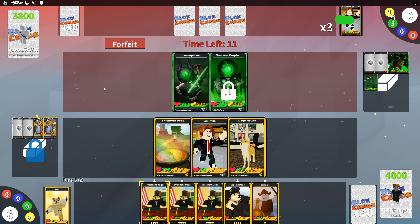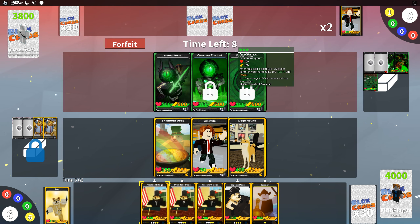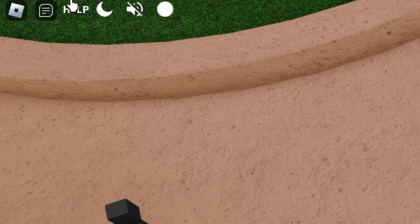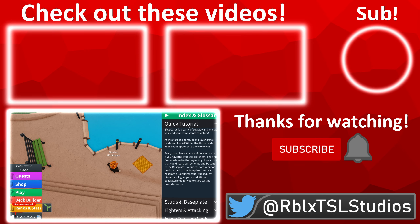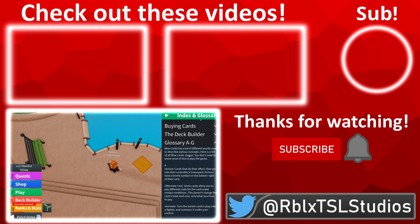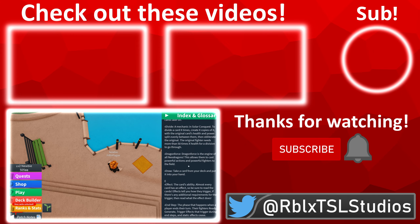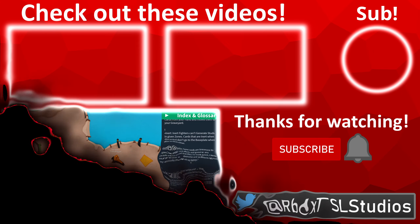That is everything you need to know as a new player in Blox Cards. To sum it all up: make sure you know about the board and all the areas, know how to read cards, fight players around your level, make good use of your rewards, and make sure your deck is compatible with all the cards inside it. There are resources if you need additional help — in the top left-hand corner there's a help menu with a huge plethora of different information and terminology. Blox Cards also has a Wikipedia page on Fandom with a ton of information you can use. I hope this video was helpful!